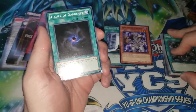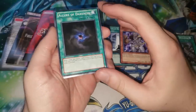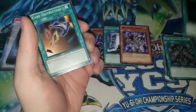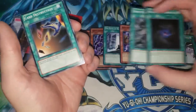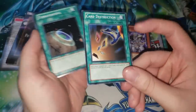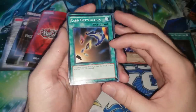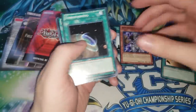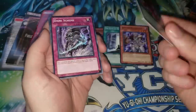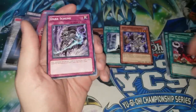We have Allure of Darkness — the first one was a super rare in one of the special editions, so this is the first common reprint, and both Allure and Dark World Dealings are still pretty valuable. Card Destruction — when this was printed it was legal, then it got banned a couple years later in 2013, and now it's back so you can actually play this card. We have Terraforming and Dark Eruption — a fantastic card that never really caught on, but I always thought it was a lot better than people gave credit for.